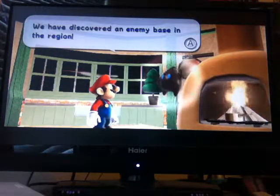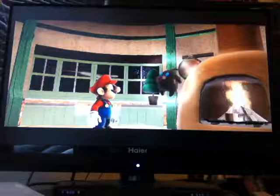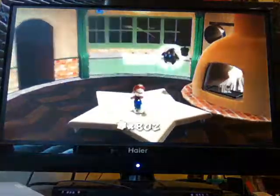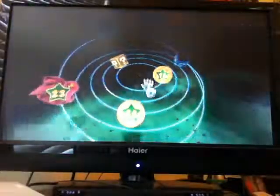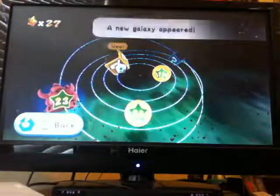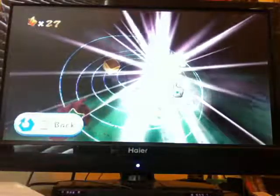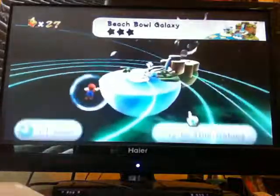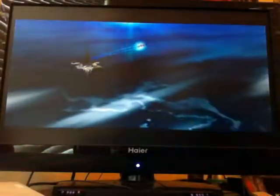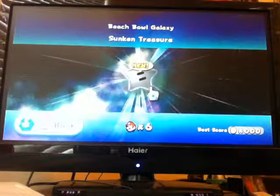Now we're going to go to the kitchen and begin that. The game says: 'We have discovered an enemy base in the region — we can only hope they are not misusing the power of that poor grand star.' So let's go up here. This is probably the first galaxy we're going to go to — which is Beach Bowl Galaxy. Let's go and do it. Alright, so now we're going to go to Beach Bowl Galaxy, and it is called Sunken Treasure.